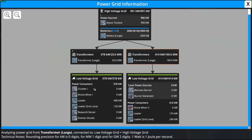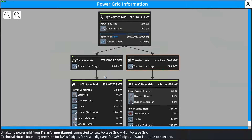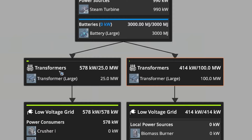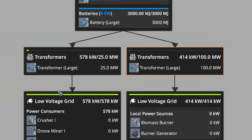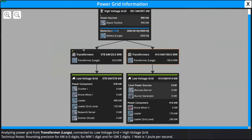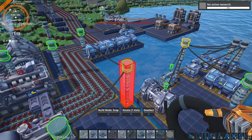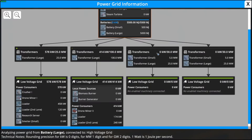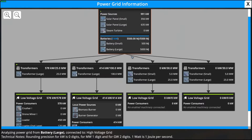Not a lot is going on here so we're not using a lot of power, but this is enough to explain how it all works. On our high voltage grid we have 25 steam turbines producing power, going into two separate transformers — one over at my testing facility powering the low voltage grid there, and four transformers here powering our drone miners which provide ignium ore to the steam turbines and boilers. It may look a little complicated but it's pretty simple to follow along.